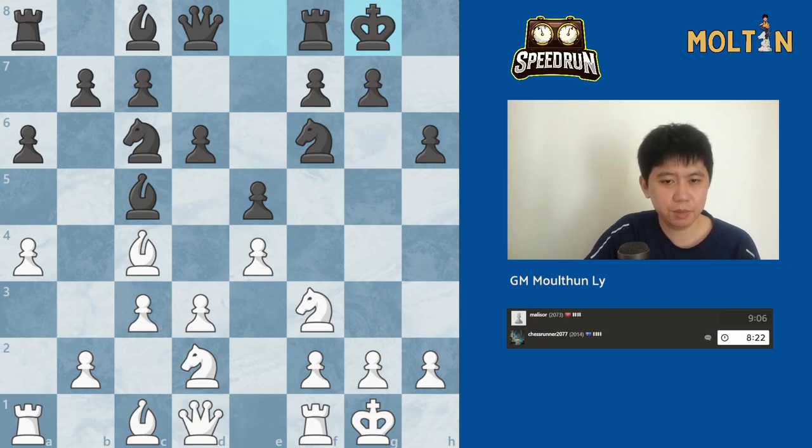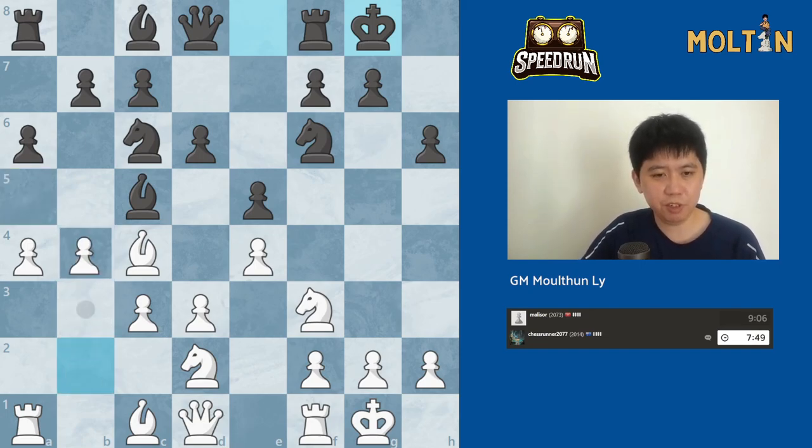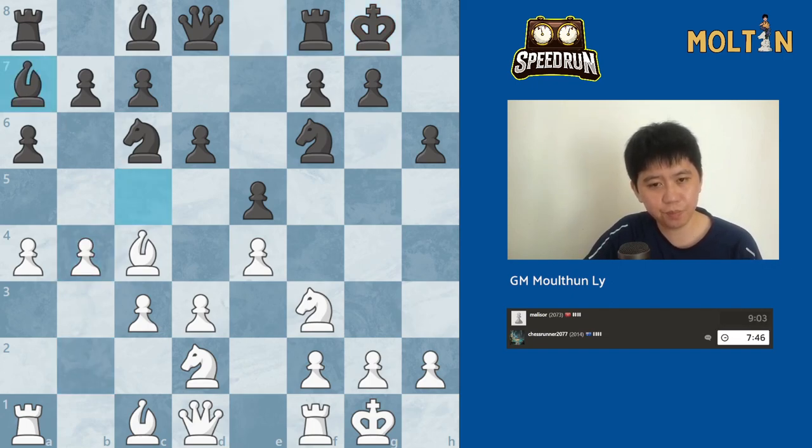A typical idea for white in these positions is to expand with pawn to b4 and grab space on the queenside. But since black has played pawn to a6 already, if he does play a5 he's going to waste a move. But sometimes they still do this — you'll see games where black pushes pawn to a5 just to stop the b4 advance. So I think in general this b4 advance is quite good for white, and I will grab some space here with b4.